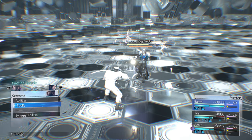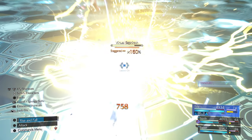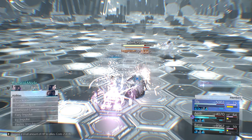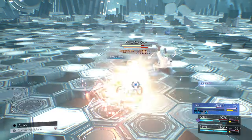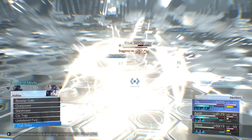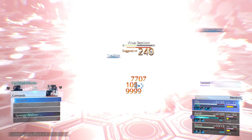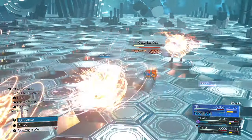He's almost staggered — Tifa uses Sonic Boom, True Strike. Barrett uses Lifeblood Cannon — his highest damage skill. Tifa uses Ryzenfall to give herself ATB back, then True Strike. Aerith puts Haste back up. Tifa uses Unbridled Strength. He's almost dead — maybe killable in one more burst.